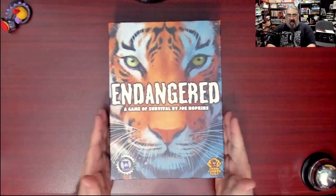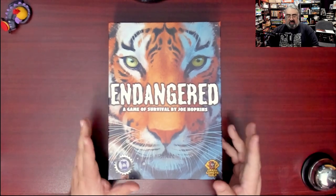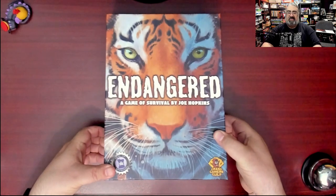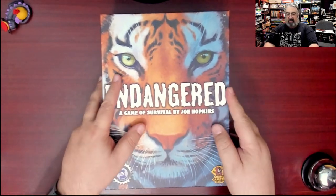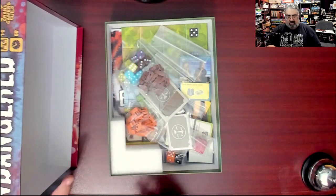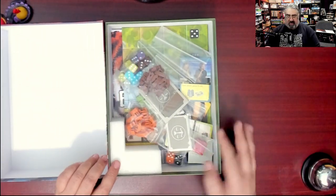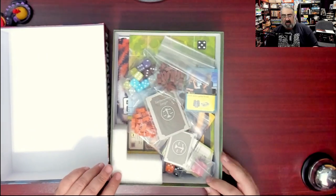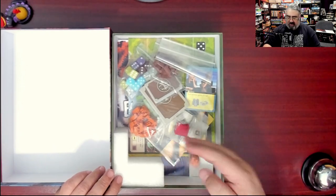I've cut the shrink on my copy of Endangered: A Game of Survival by Joe Hopkins. It's a game about saving endangered species from Grand Gamers Guild. Interestingly, there's foam in one corner of the box — it's there to hold the board in place. So we've got a bit of a mess here and we're going to go through each component one at a time.